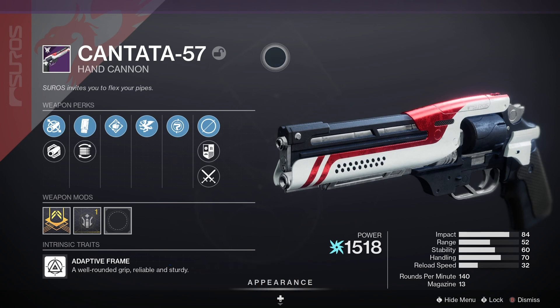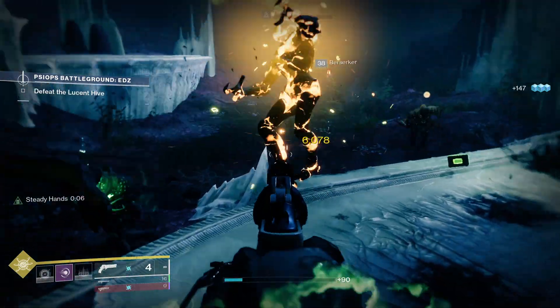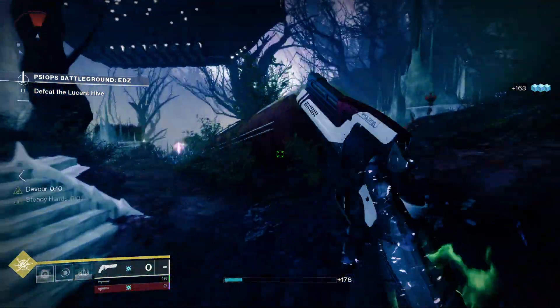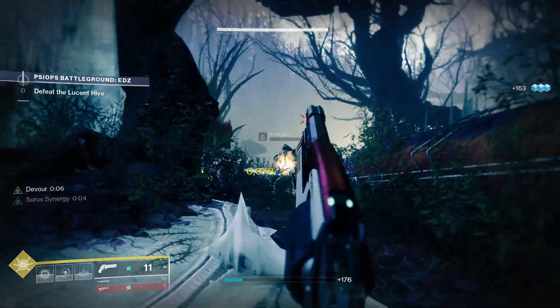The Cantata 57 is a legendary energy hand cannon with an adaptive frame, meaning it's got a well-rounded grip — reliable and sturdy. Looking at the stats, we've got a whopping 84 for impact, 51 for range, 56 for stability, 57 for handling, and 51 for reload speed. It's a 140 rounds-per-minute hand cannon with 11 in the magazine.